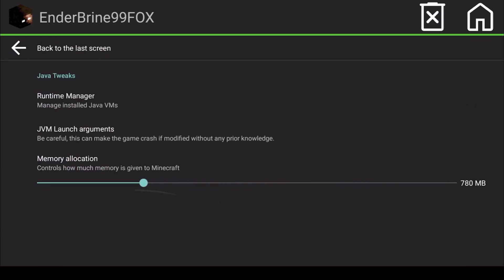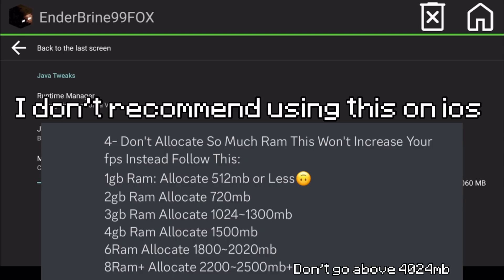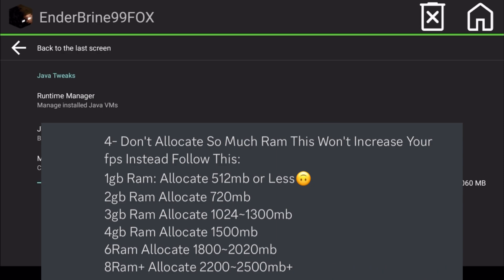Don't allocate too much RAM. Some people think giving the game more RAM will make it run better, but it's the complete opposite — giving the game more RAM than normal will make it unplayable and cause a lot of crashing. Depending on your phone's RAM, use this picture from my Discord server to know how much to allocate.